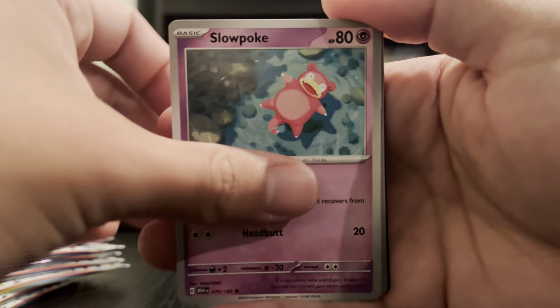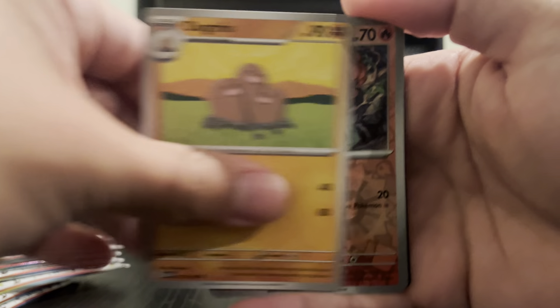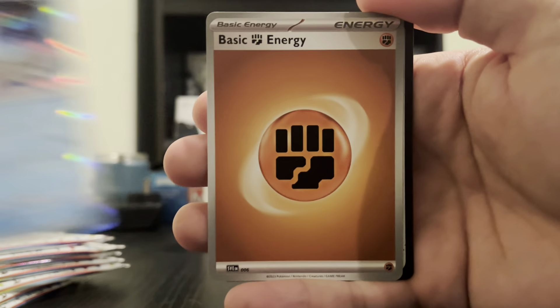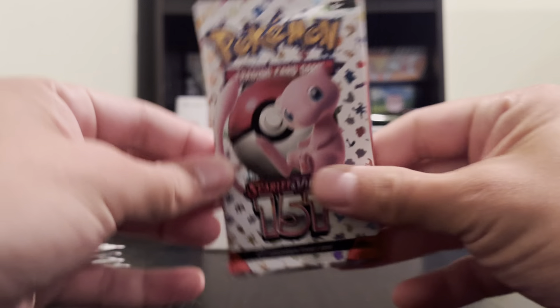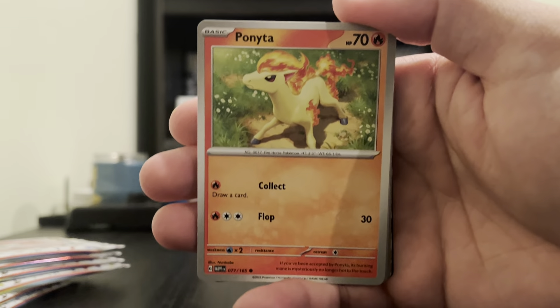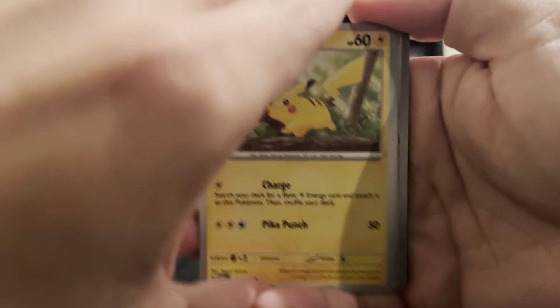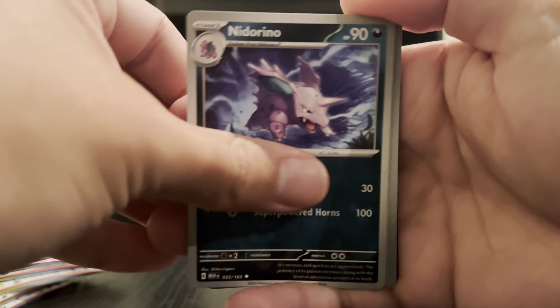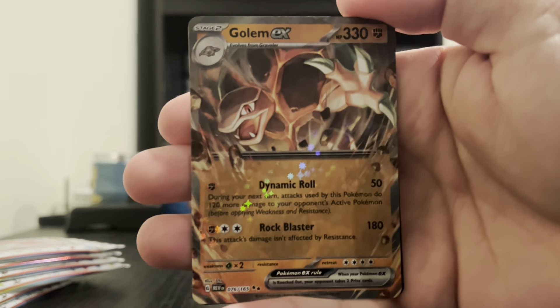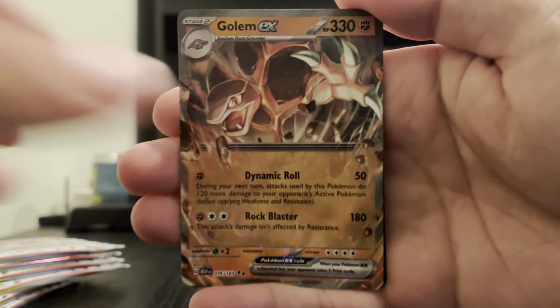Something got stuck — alright, we got the sleeves. I wonder if each sleeve is different, if they have a different print on each of them. These ETBs are given no love when they're put in here — my cards are all just messed up. The card is slightly bent because no care is put into these. We got the energy cards; these are all the same, which is unfortunate. And we have the dividers.